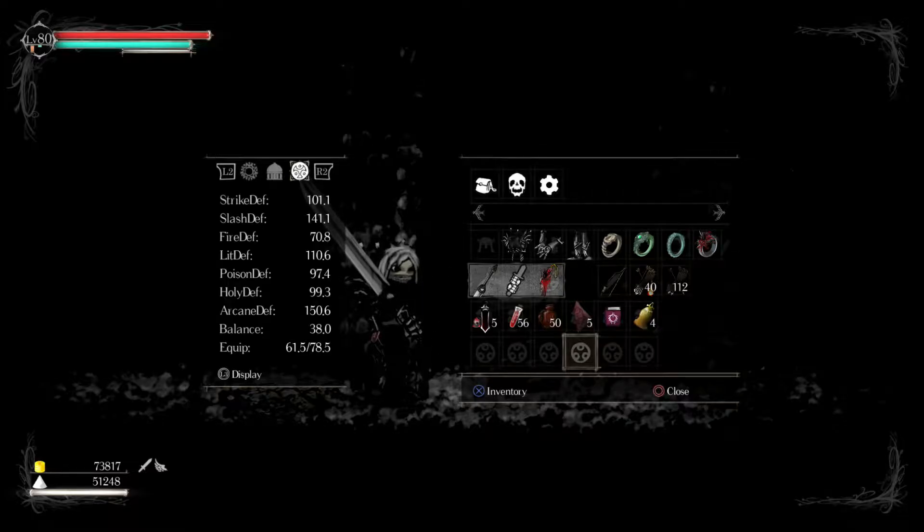They go so far in depth as Dark Souls did with their stats - equip burden and value including fat rolls, mid rolls, and light rolls. Different kinds of defense: fire defense, lightning defense, poison defense, holy defense, arcane defense, slash and strike. Your balance is much like your poise in Dark Souls. So you can see they go really in depth to create massive, articulate systems that make the combat and going through this game super fun.